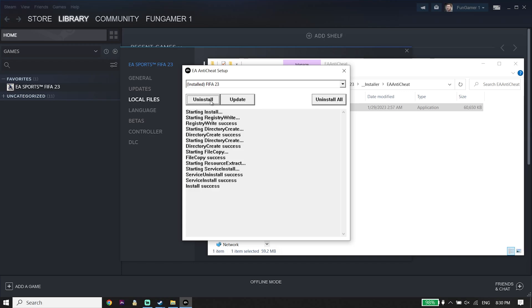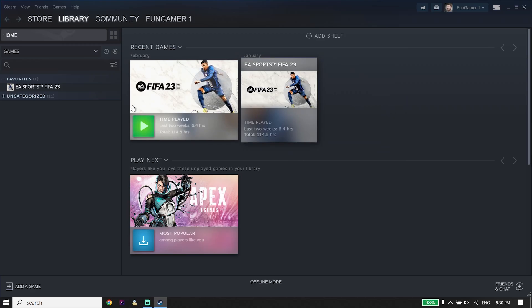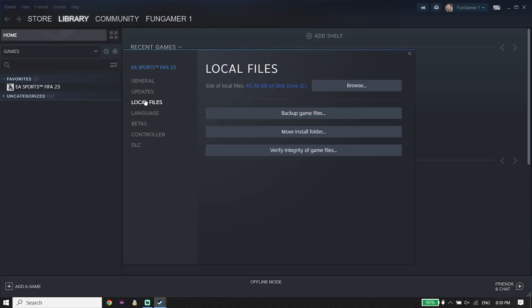But if that didn't work, for the next solution just go back to your game launcher like Steam or Origin. Right-click on FIFA 23 again, go down and click on Properties. Now click on Local Files and then click on Verify Integrity of Game Files to repair FIFA 23 files. You can do the same thing on Origin. Sometimes it works.